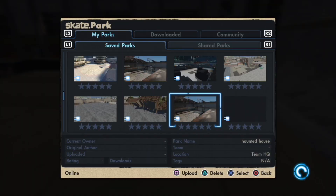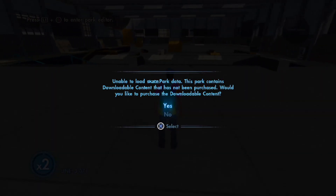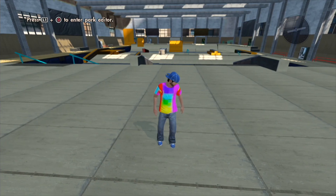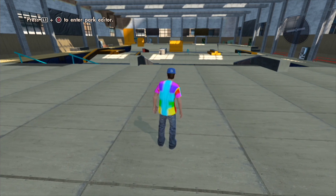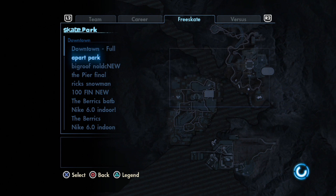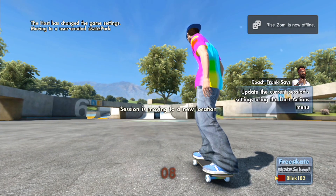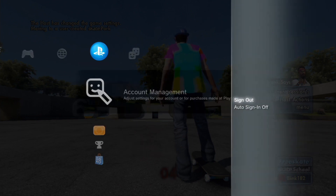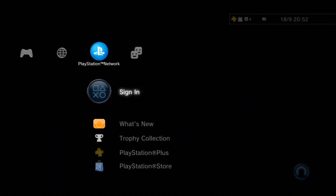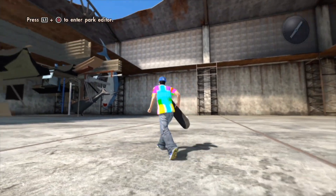Moving on to glitch number three — this is a way to load parks which have DLC even though you haven't got DLC installed. This is a park that Carbolic made — a haunted house park. When I tried to go there the game doesn't let me because I don't have DLC. All you need to do is go to an online free skate. I'm at a free skate at the skate school right now. When the countdown timer hits and the screen goes black, sign out — disconnect your internet or sign out of Xbox or PSN — close the menu and the game will put you in single player in the park.